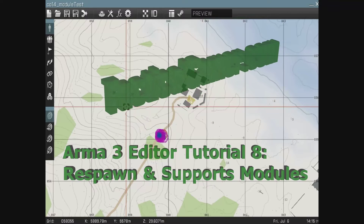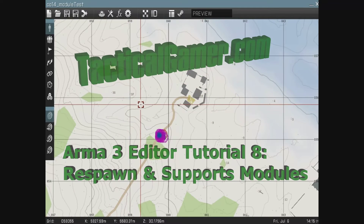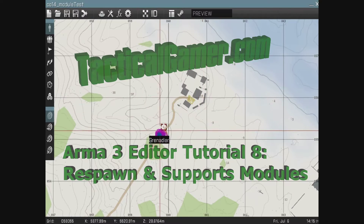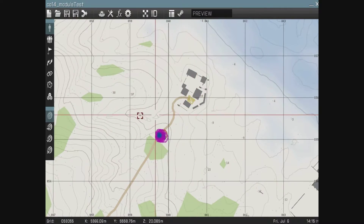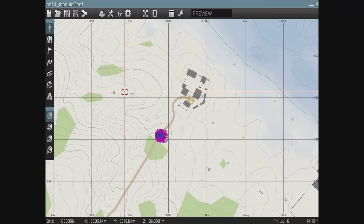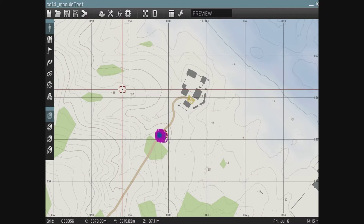Hey, this is Uncle from tacticalgamer.com and this is another ARMA 3 mission editor tutorial. This one I'm going to go over a couple of the new modules very quickly: one is the support module for adding artillery, a module for adding respawn points, and a menu option for choosing from different respawn points, all within the editor.